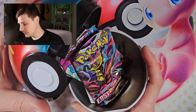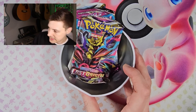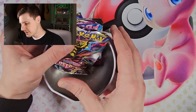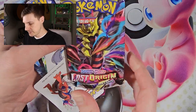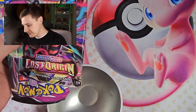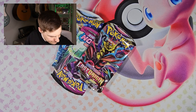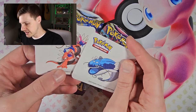Let's have a look. So I've got Lost Origin — that's maybe what I got mixed up with Ascendant Flames — Fusion Strike, and Silver Tempest. It's a nice mix of cards. Kind of squished in there a little bit, so hopefully they're not damaged. That's what's put me off them, really — the chance that they might be damaged or squashed. So we've got the two stickers here.